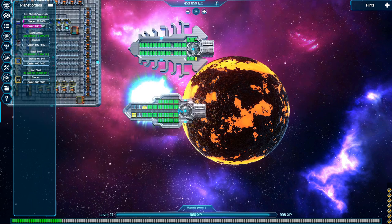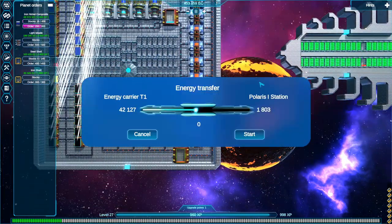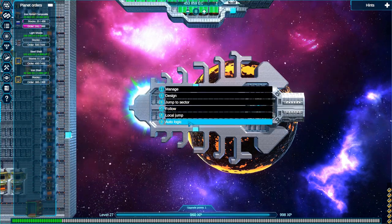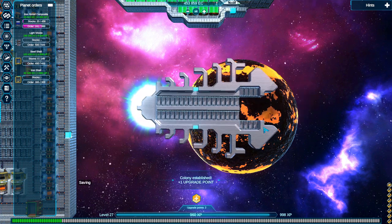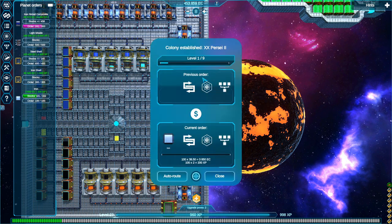Let me do a local jump to get him out of his mode. There we go - take all this energy, take it all. Then I'm going to decommission this guy. I could deconstruct it and get some stuff back but it's just iron, I don't really care. We probably got our nickel iron composite done. Do we get upgrade points for sacrificing ships? Oh yeah - we got colony established, we get points for establishing colonies. All those checkmarks are just your ship built notifications.